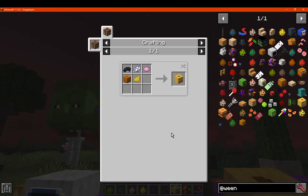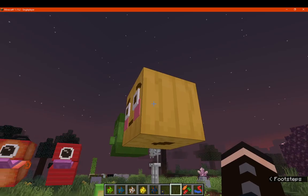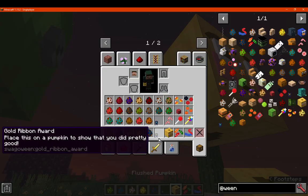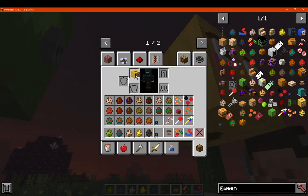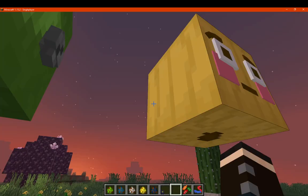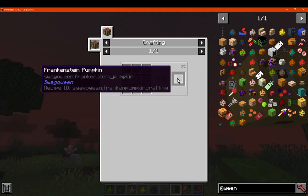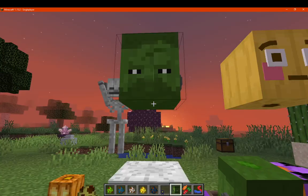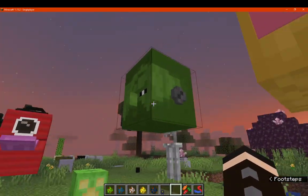We've got the flushed pumpkin, which is just a multitude of dyes and pumpkin that hasn't been carved. I can assume any of these you can still put on your head — though it seems some of them you can't. We also have the Frankenstein pumpkin, just two iron dye and pumpkin, which gives them the bolts on the side.